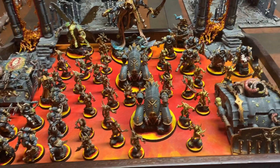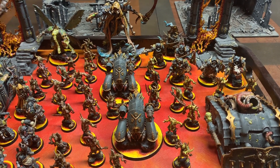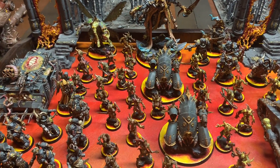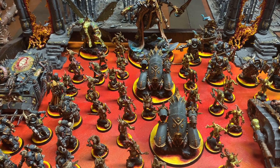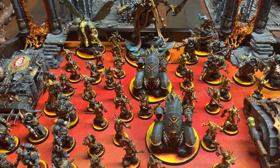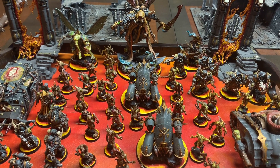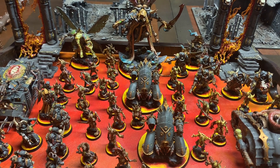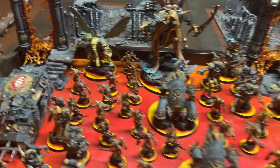The other part of the list is basically a battalion, and this is the Inexorable. They get the stratagem that's minus two to charge them, and the Warlord trait where you can get a plus one AP if you're in Contagion range. I'll show you kind of who benefits from that.